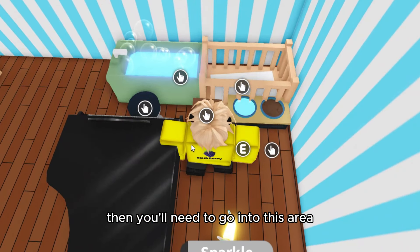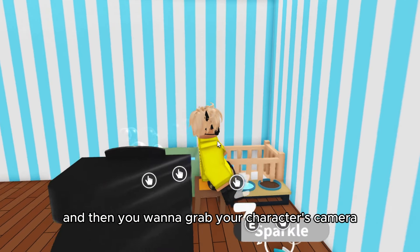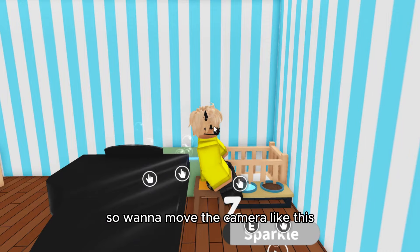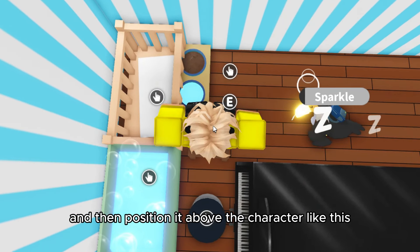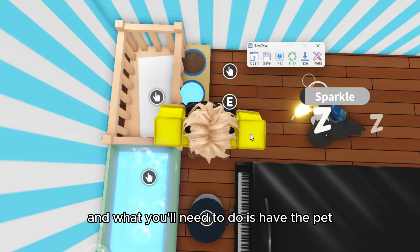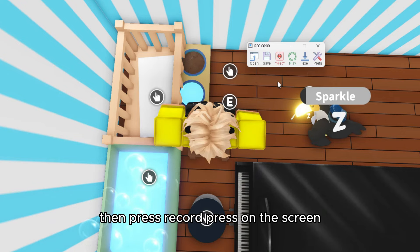Then you'll need to go into the area you already made. Grab your character's camera — as you can see my character is facing that way — and move the camera and position it above the character. Then open TinyTask and make sure the pet is not in any of these spots, then press record.